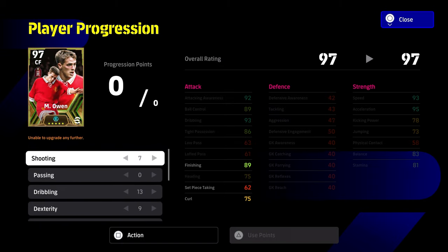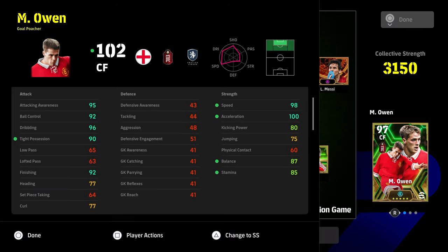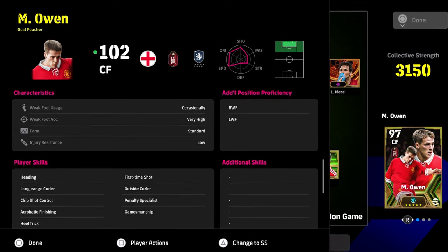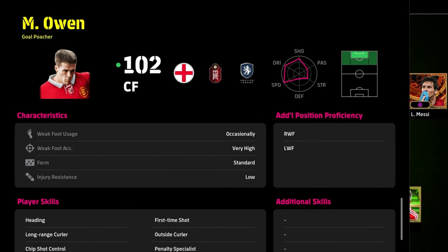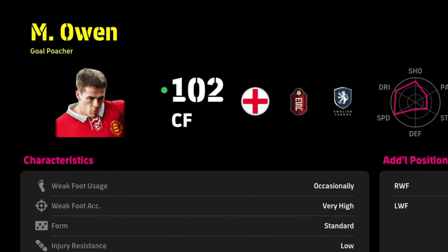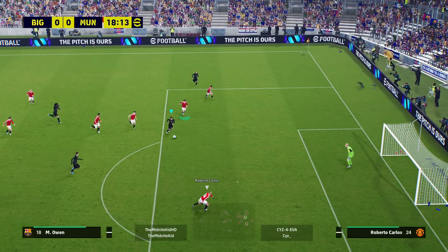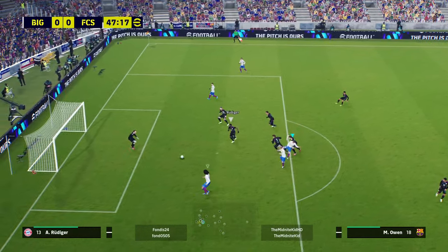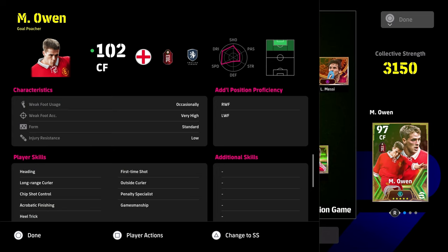We tested this guy out over multiple games in Division 1 and in the events. The gameplay is what it is at the moment — sometimes it's in the mud — but Michael Owen as a gold poacher, you know what you're getting. There's a reason why a lot of top guys use Michael Owen, Romario, and Saviola. Michael Owen's biggest assets include his weak foot accuracy, which is very high. His usage is occasionally, but you can trigger it by cutting in from the right onto the left or vice versa. You'll see examples of a right-foot curled finish, a left-foot curled finish, and a driven shot where the keeper can't react — beating goalkeepers with animation-based shots.